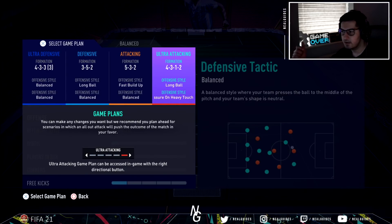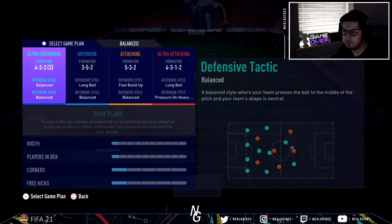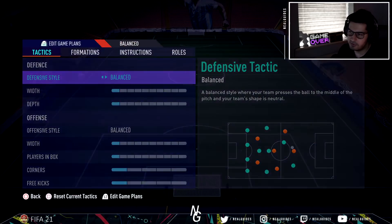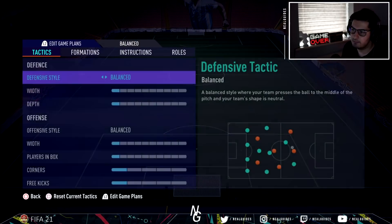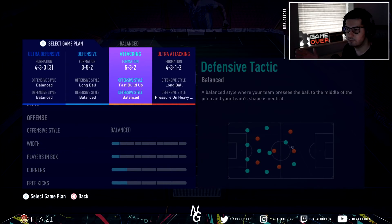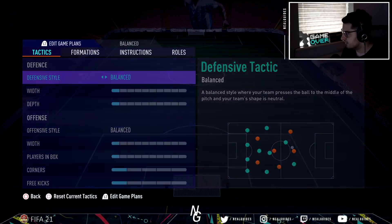I have one ultra-attacking formation, one where I need to press the ball, and one defensive formation where most players stay back while attacking. I've got a formation video coming out on Saturday, but I'll pause it now — you can feel free to copy these tactics. I use my 5-3-2 as a wider formation and my 3-5-2 as a more narrow formation. If my opponent is playing overload the ball side, I've got the 5-3-2 as a wider option. So make sure you have this set up — at least some attempt at setting modular tactics up.